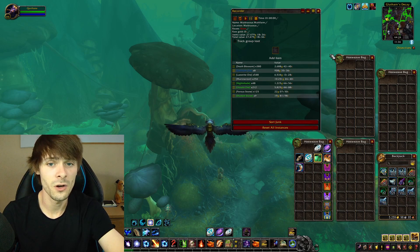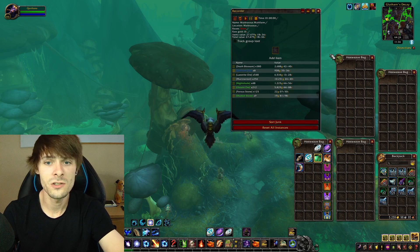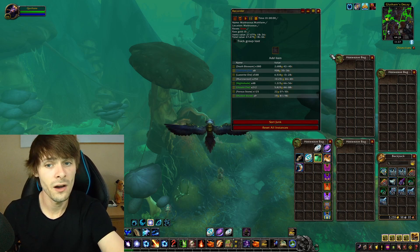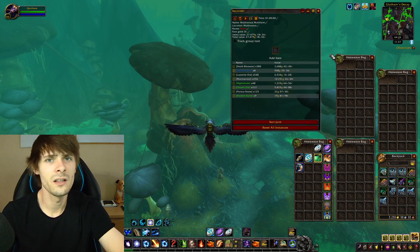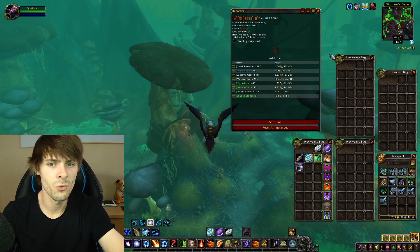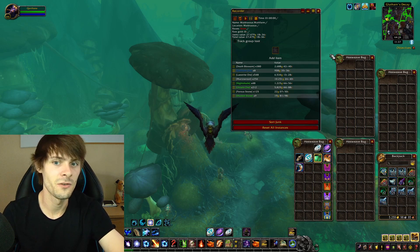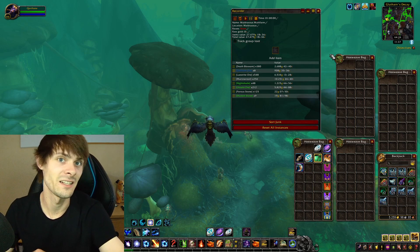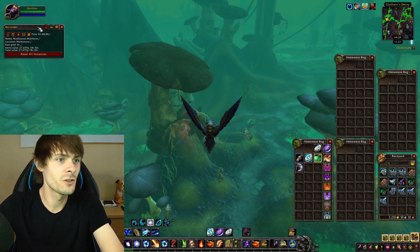With our Nightshade spawns we actually got 48 of that for 1,225 gold, as well as Oxite Ore — which is the mining equivalent to Marrow Root — 212 of that for 5,829 gold. The other minor items were Porous Stone, 125 of that for 22 gold, and Shaded Stone, 9 of that for 19 gold.